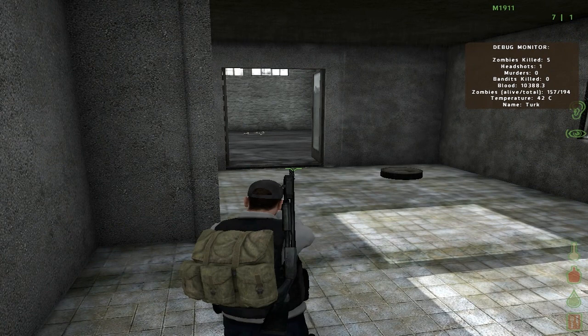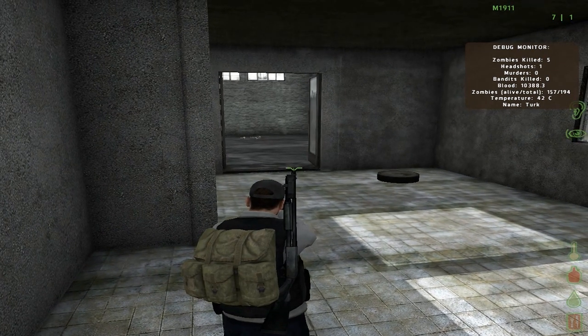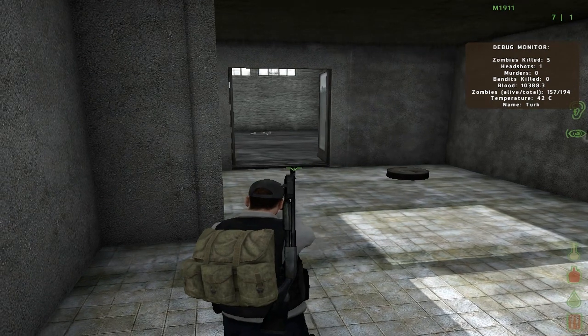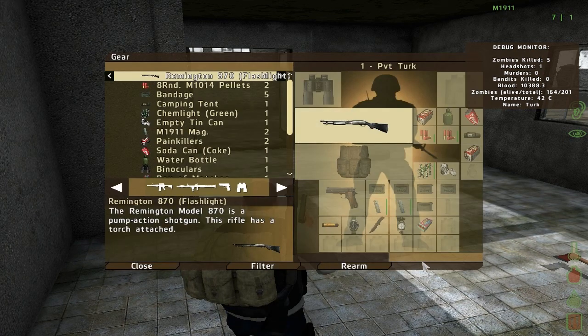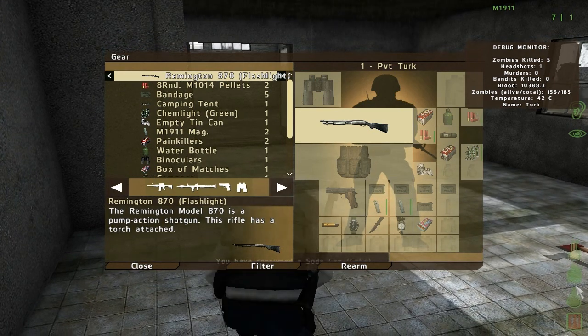The second thing you're going to see is your thirst — it looks like a little gallon. Right now mine is red, meaning my character is really thirsty. All you have to do is drink some water — you could drink Pepsi, Coke — and this will bring your thirst back to normal.